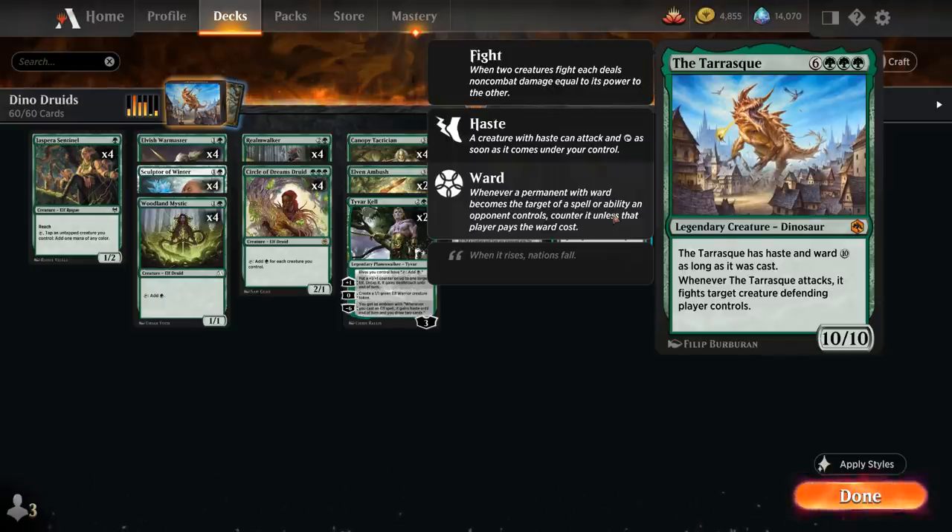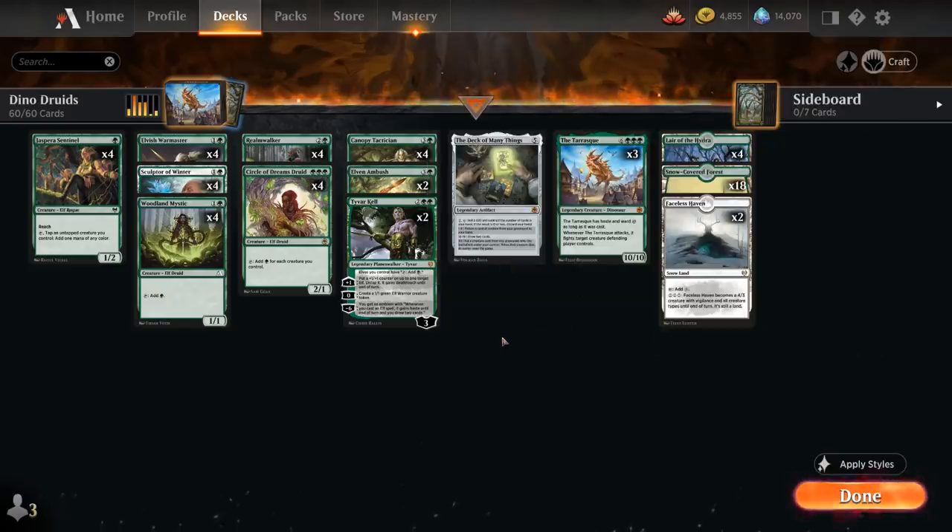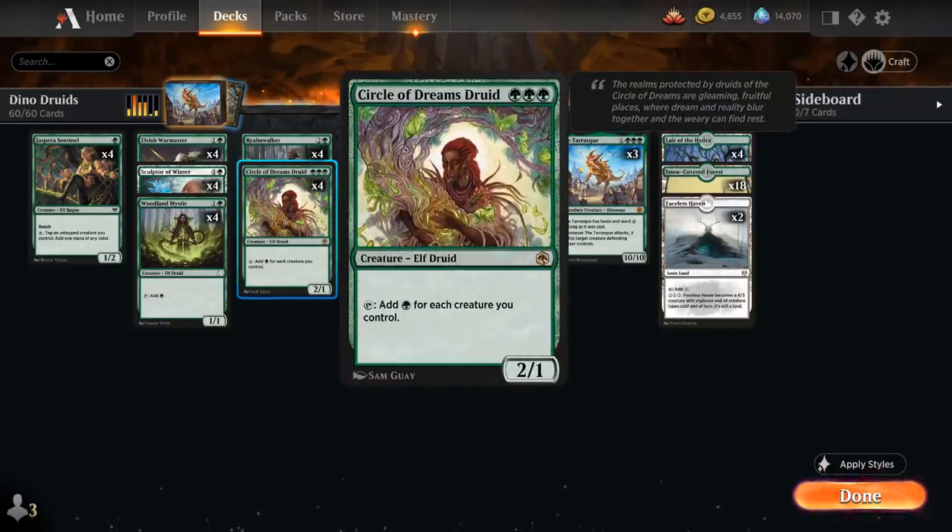So an incredibly powerful creature if we can cast it, but of course at 9 mana that's not going to be straightforward. To help us ramp into it we can count on Circle of Dreams Druid — a 3 mana 2/1 elf that can tap to add green mana to her mana pool for each creature we control. So this rewards us for playing lots of creatures, and being an elf tribal deck we can easily accomplish that.